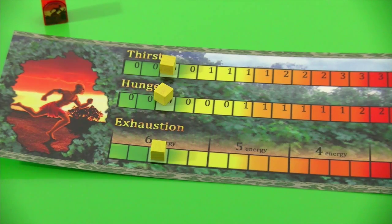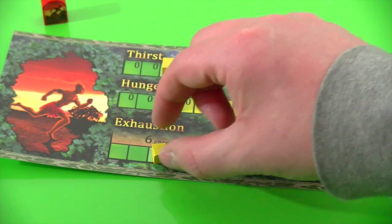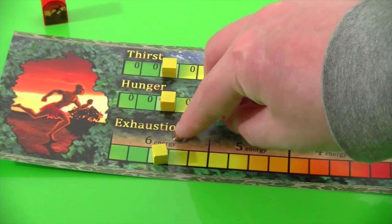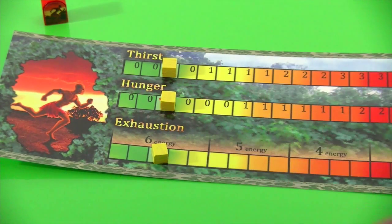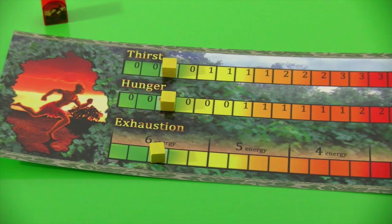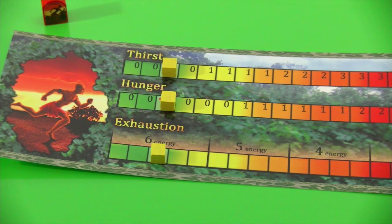You will also notice that I replaced the normal counters for the hunger, thirst, and exhaustion track, because really what the game comes with are these little cardboard chits and they are really crap. I took some wooden cubes — I believe they are from Fresco for now. I'll put them back and maybe go with a dedicated set of wooden cubes, but for now I think keeping track of things is definitely much easier with those wooden cubes than with the cardboard tokens.